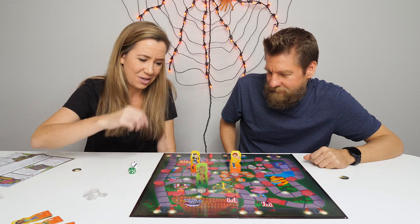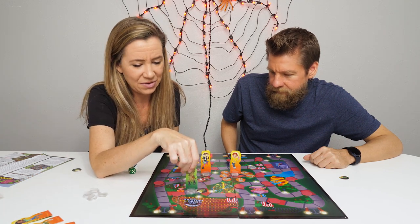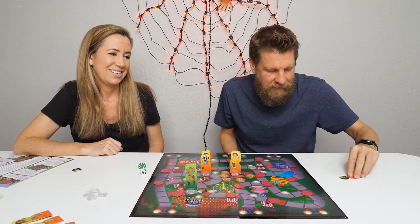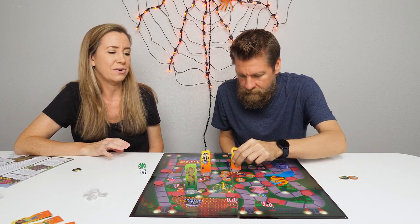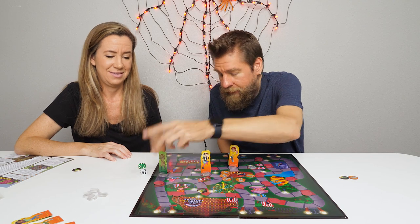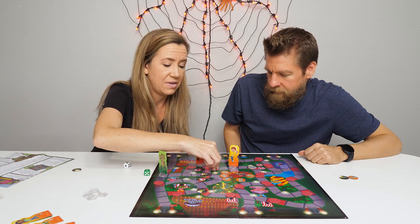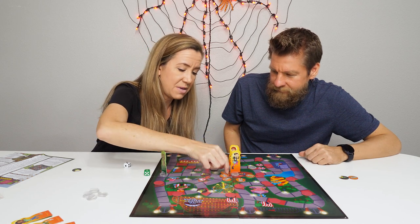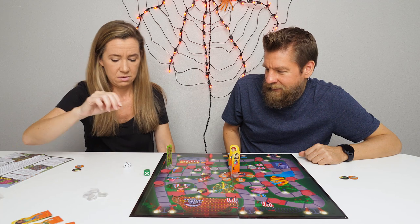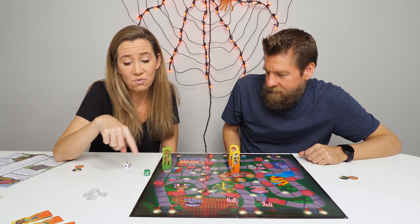Holly lands on a manhole and goes to the maintenance shed, collecting a key — so that's a good thing. She rolls the green die and lands on a slime square, which means the zombie gets to roll and go again. The zombie rolls six and moves towards the players. The zombie lands on a manhole cover and gets sent right to the maintenance shed, which means we could be in trouble.